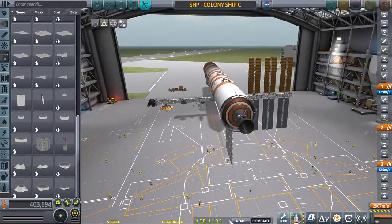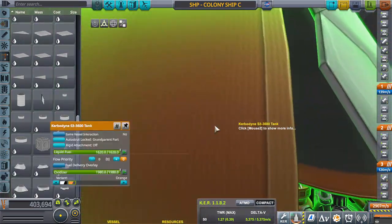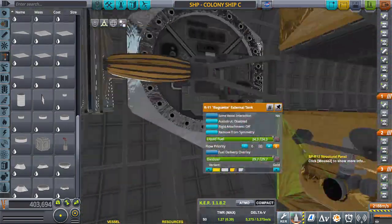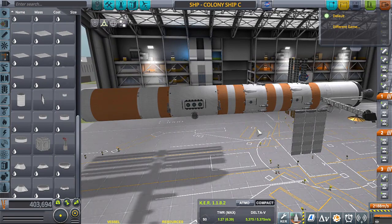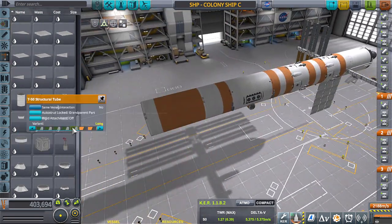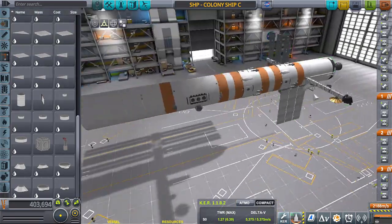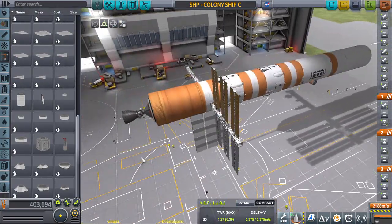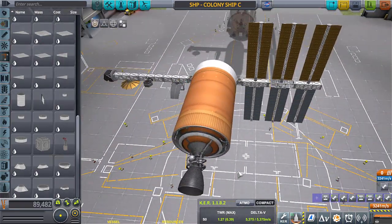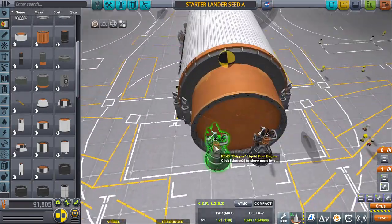That section jettisons, then the factory lander jettisons and lands on the chosen spot. Behind that you've got two civilian transport landers that come right behind and land next to the factory lander. The factory lander has openings on either side - one side for mining and the other for growing food, serving as the colony camp before they actually start building the colony.